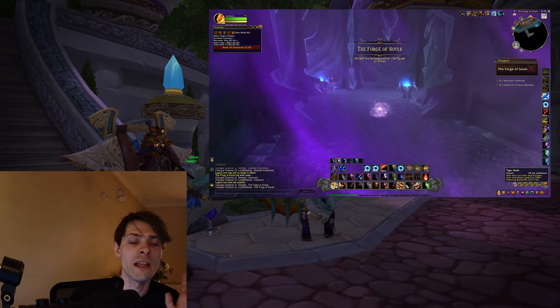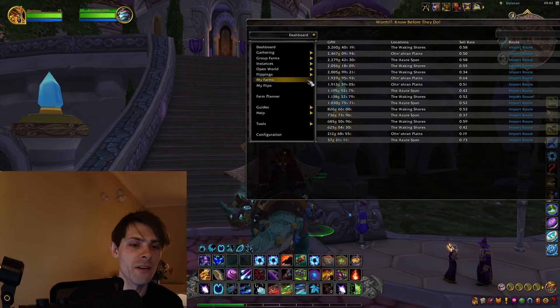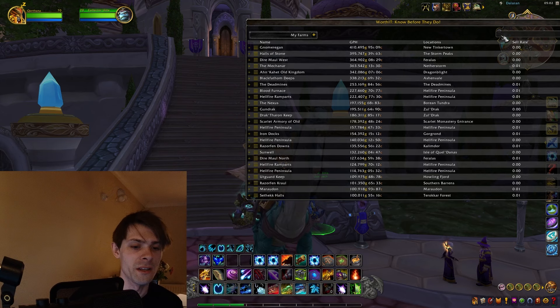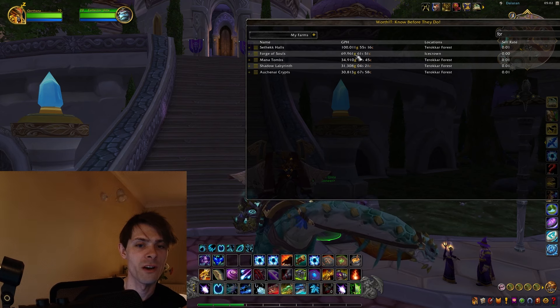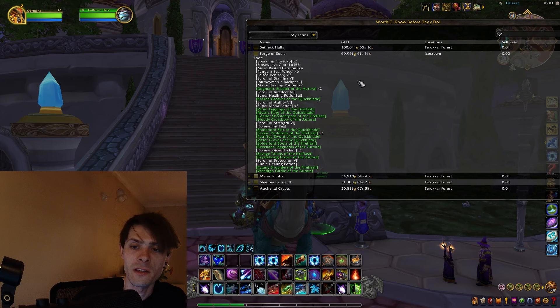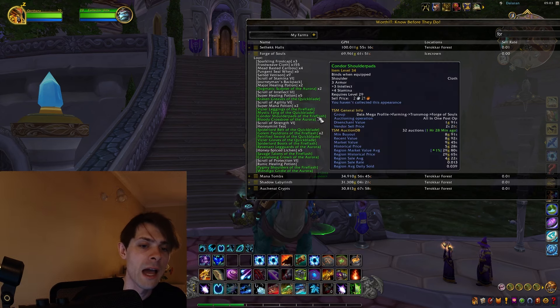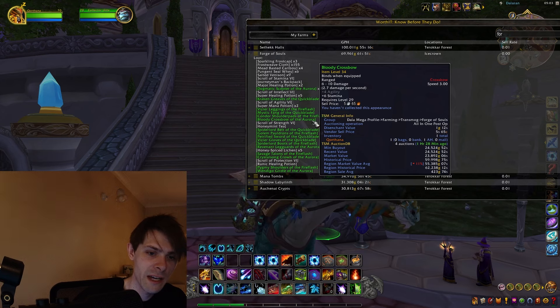When it comes to Forge of Souls, let's get into the results. Jumping into Worth It, we can look at my farms - Forge of Souls came in at around 69,961 gold. I know that Jin got a decent amount from this as well, which I'll be compiling together. For me, it wasn't all that great besides the Bloody Crossbow, which comes in at around 24,000 gold on my server or a region market average of 55,000 gold.